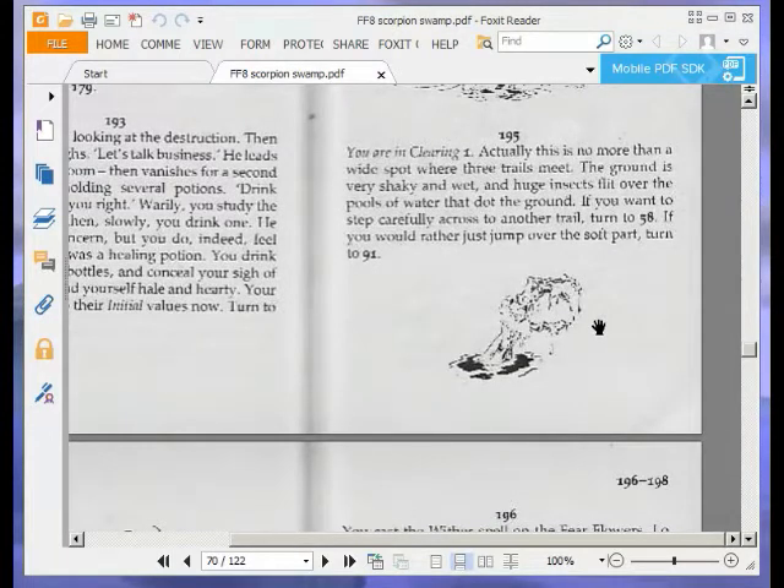You are on clearing 1. This is no more than a wide spot where three trails meet. The ground is very shaky and wet, and huge insects flit over the pools of water that dot the ground. If you want to step carefully across to another trail, turn to 58. If you'd rather just jump over the soft part, turn to 91. We're going to jump over the soft part, so 91.